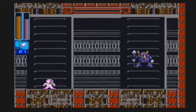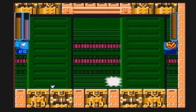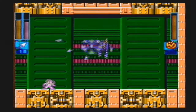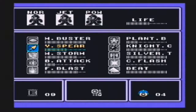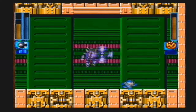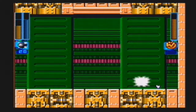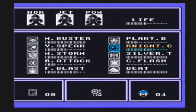If you ever want to start on a Robot Master with Mega Man 6, while Wind Man would be the better choice, Yamato Man works too. Not only is he taking damage from his own weapon, as I showed off before, but that's not all he takes damage from. Look at this — he's actually taking some damage from the Knight's Crest, which is rather ironic.